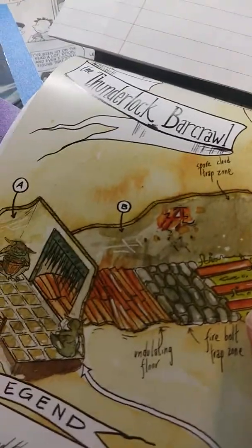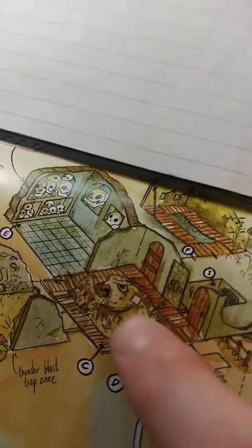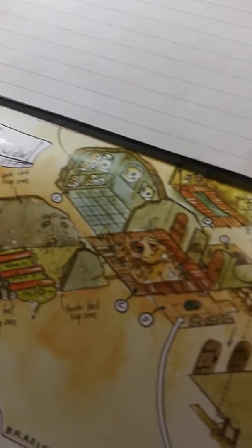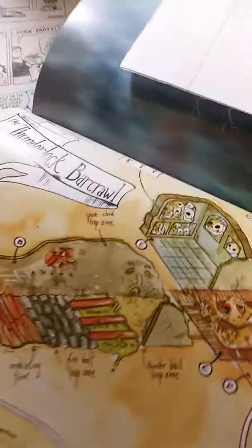Yeah, this was almost a TPK. Fortunately, we got a medicine cabinet walking with the party in the form of a cleric who joined us at the last minute, and he kept them going up to this hub area. They looked in here, they looked in here — spoilers, guys, if you're looking at this map and you want to be a player. My players technically didn't get halfway through the adventure.